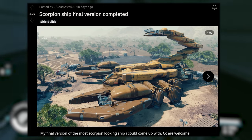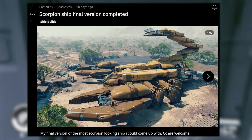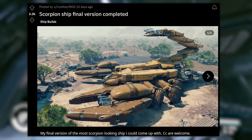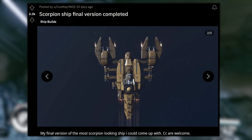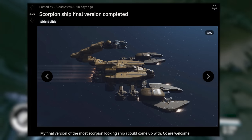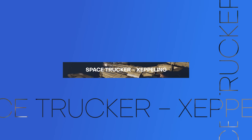We're going to end this ship builder breakdown with some absolutely wild creations. Check out this post by CostKey9800 — 'Scorpion ship final version completed.' This is insane — the coloring, the use of the landing gear as legs, the tail up in the air. 'My final version of the most scorpion-looking ship I could come up with.' In space, it's got lasers in the claws up on the front. This thing coming at you in space — you better just hightail and hit the grav drive out of there. I wonder if the tail shoots lasers. Overall this thing is beastly.